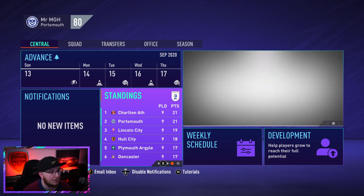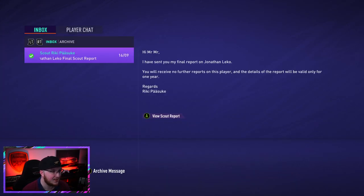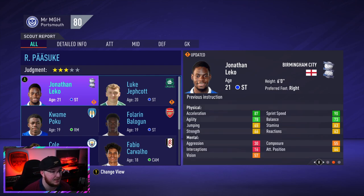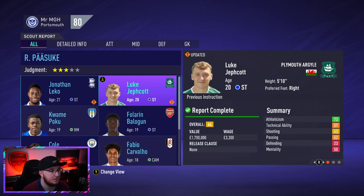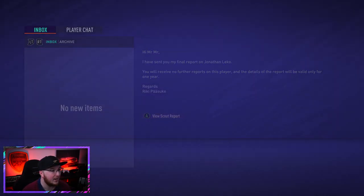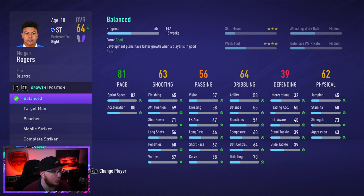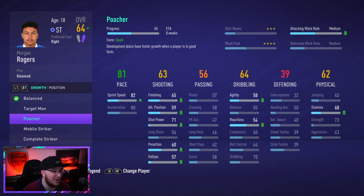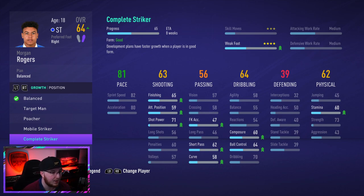The Leco scout report is back - he's 67-rated. I think we did the right thing going for Rogers, a younger player who shows real promise. Rogers is now officially converted to striker - stays at 64-rated but I want to improve his shooting and passing. I'll go with Complete Striker to make sure he's not just a goalscorer but can also create goals, and it improves his weak foot as well.